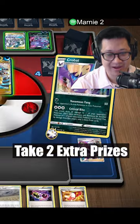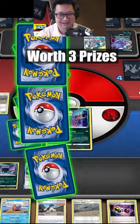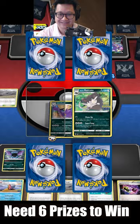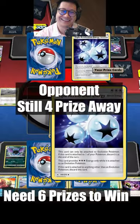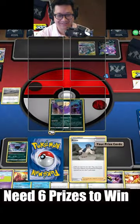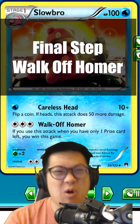Let's go ahead — Critical Bite. There it is! One, two — at back baby — three. That's good. Four and five. I have a winning move in my next hand. Final step: walk-off homer.